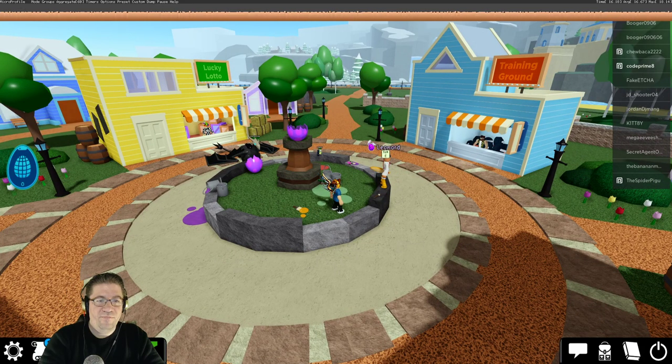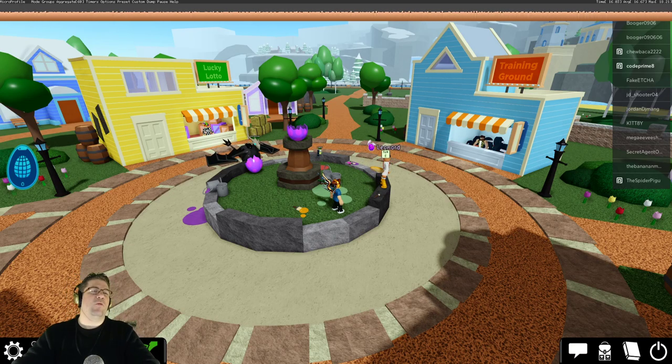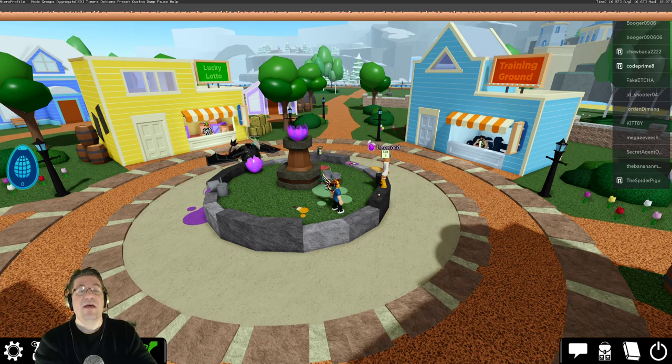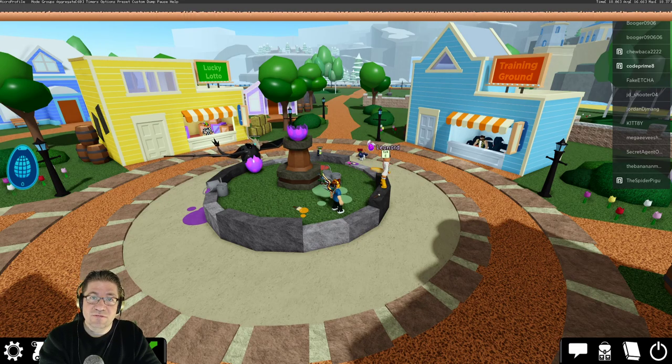Let's go check our inventory — and there it is: the Eggtherian. Thank you everyone for watching this episode of Easter Egg Hunt 2020 with me, Heath Haskins, CodePrimate. Don't forget to like, comment, and subscribe down below — do all those cool things I'm supposed to call out at the end of videos. But it's your choice. Love you guys very much, have a great night or day, and we will talk to you very soon. Bye.